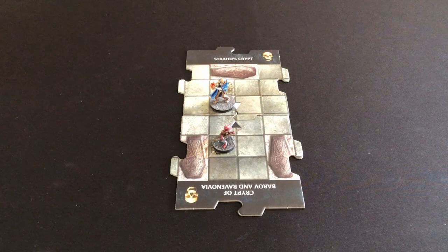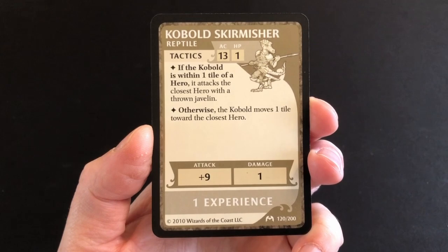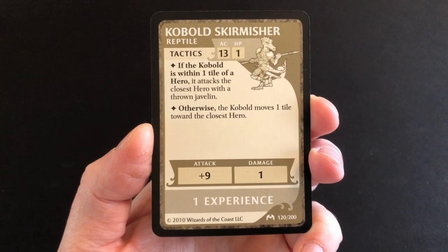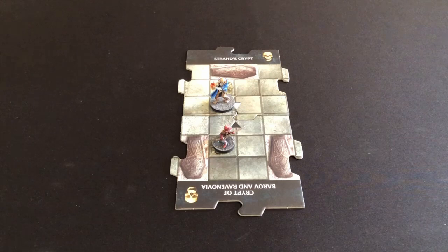We mark that damage on our character card with hit point tokens. There's no villain on the board yet, so we skip straight to activating our monsters — which means the kobold attacks us as well. Referring to the kobold card, if within one tile of a hero it attacks the closest hero with a thrown javelin. He rolls a d20, adds nine — rolling a three gives a total of 12, which doesn't match our armor class of 14. We dodge the attack!